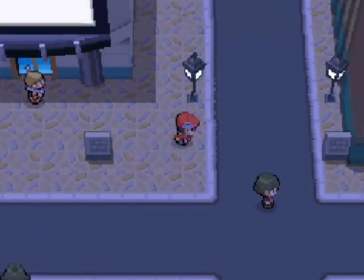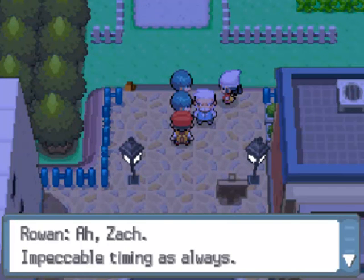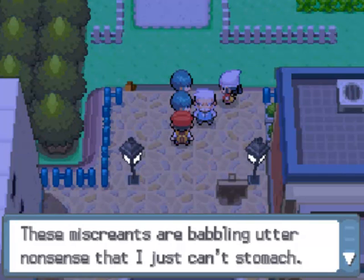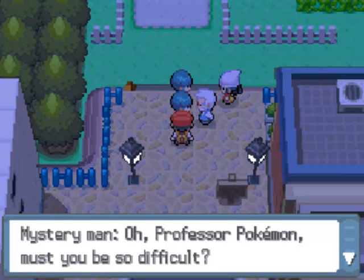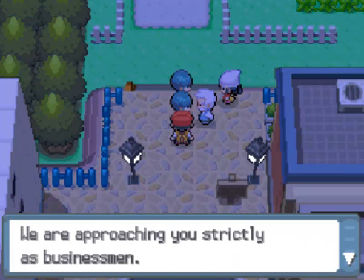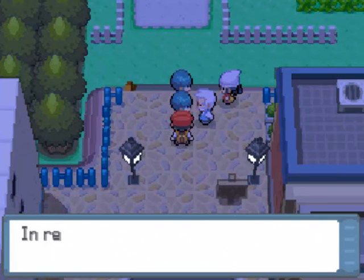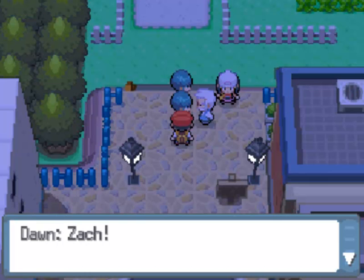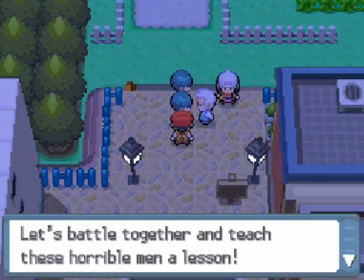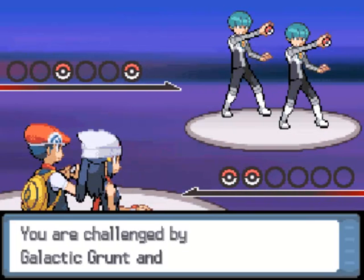Let's continue on through this route back into Jubilife City. We don't really need to buy anything. Look who we have here — Zack, impeccable timing as always! These miscreants are babbling utter nonsense that I just can't stomach. Show them some manners, if you will. The Team Galactic grunts want the Professor's research findings in exchange for not harming his assistant. Zack, let's battle together and teach these horrible men a lesson. So we have a Team Galactic battle — I kept saying 'Plasma,' that's Gen 5.